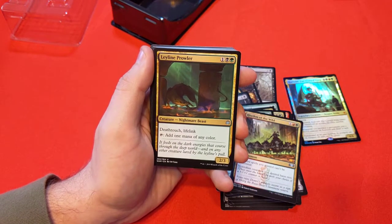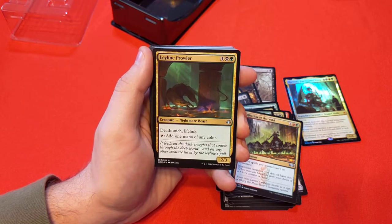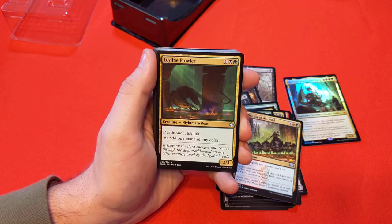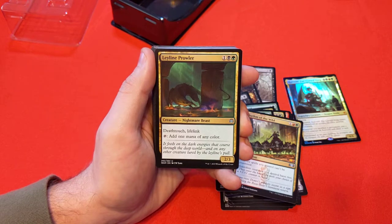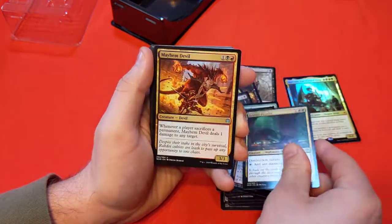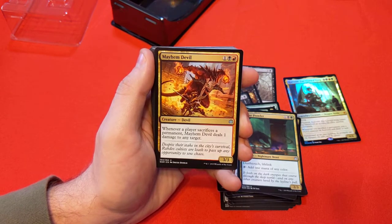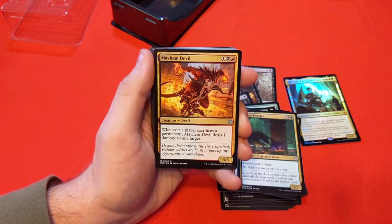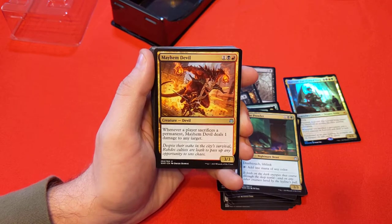Leyline Prowler — 1, black and green for a 2/3 with deathtouch and lifelink, and taps for one mana of any color. That's pretty good — quite a nice piece of utility, even mid-game or late-game, just to have a deathtoucher. Mayhem Devil — 1, black, red. Whenever a player sacrifices a permanent, Mayhem Devil deals 1 damage to any target — and it's not optional, you must. Being able to hit your opponents, their creatures, food tokens, treasure tokens, and sacrifice creatures — and it's not just you, your opponents trigger it as well.